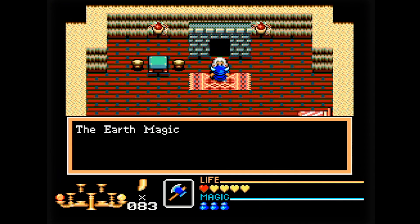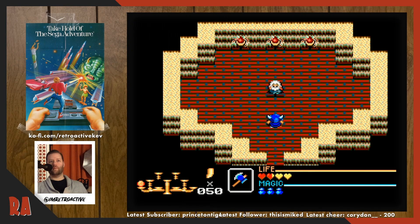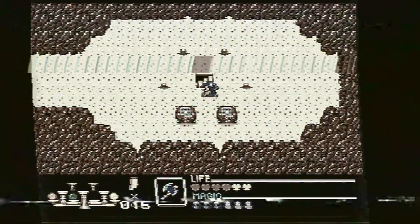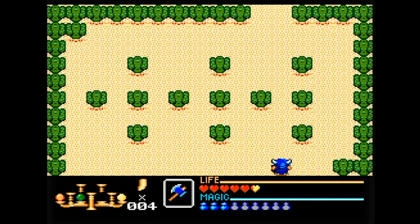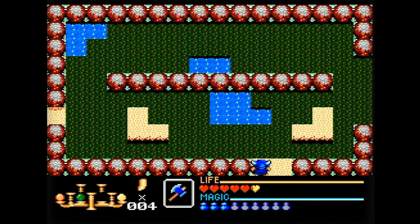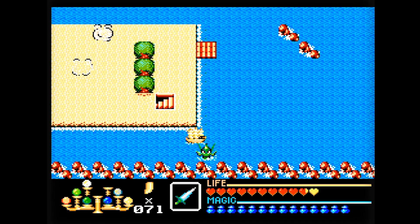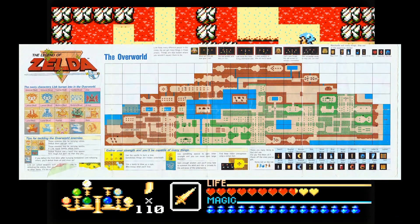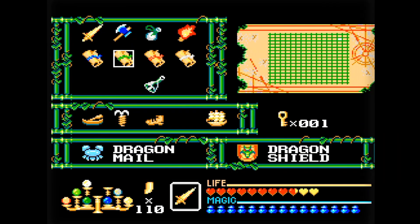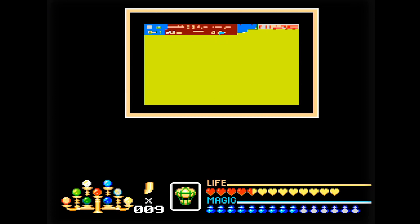Much like Zelda, you'll find random bunkers popping up under rocks and trees filled with merchants, heart containers, and even jerks who take your money — though some nicer ones that give you money instead. You'll also come across those three original characters from Golden Axe who will give you items to help you along your way. The overworld feels good to explore and weirdly feels smaller than it really is. After all these years of evolution and game development, for some reason they don't provide any world map. Golden Axe Warrior suffers greatly from this omission. You don't get to see the entire overworld until the very end of the game thanks to an item in the last of the dungeons, which makes no sense.